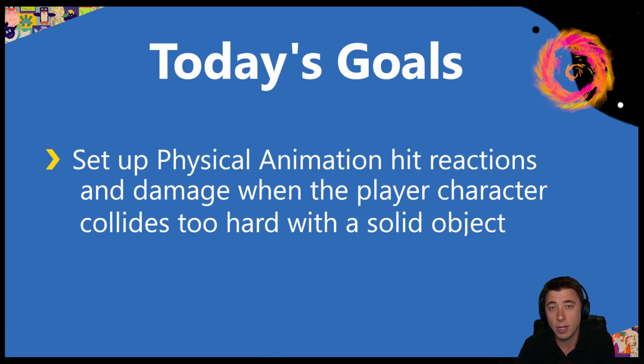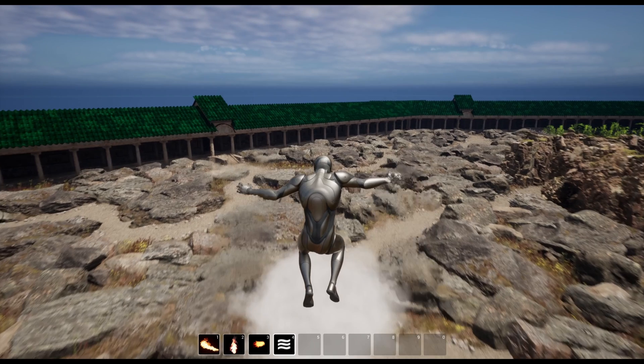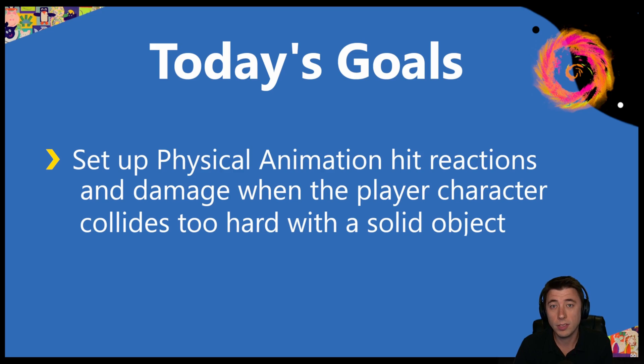Back in episode 39, we created a speed boost ability where the player can run extremely fast and jump extremely far and high. So this episode is all about the negative consequences of that. In this game we're making, I want fairly realistic physics — if the player hits something too hard, they're going to take damage, and that means we need physics-based animations.